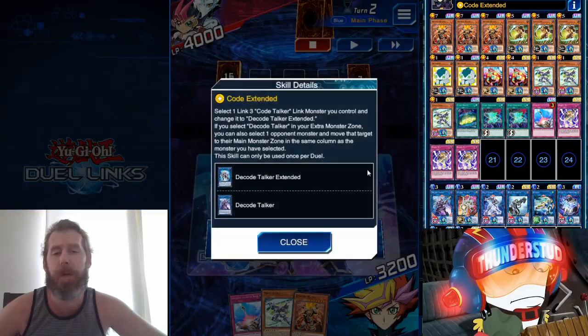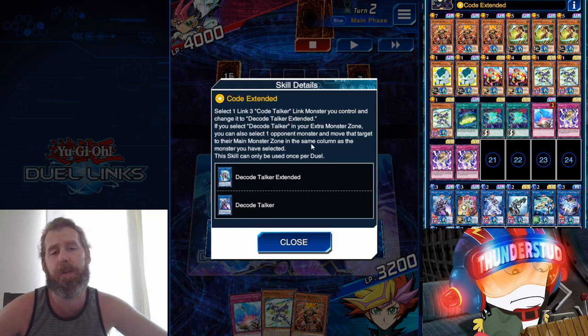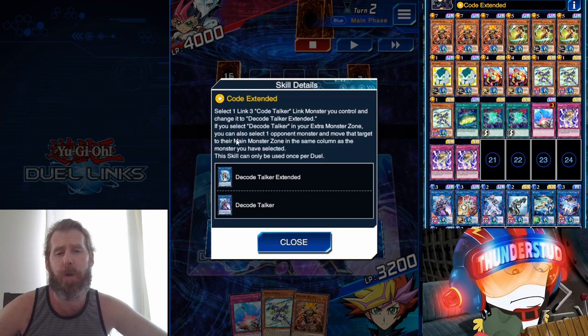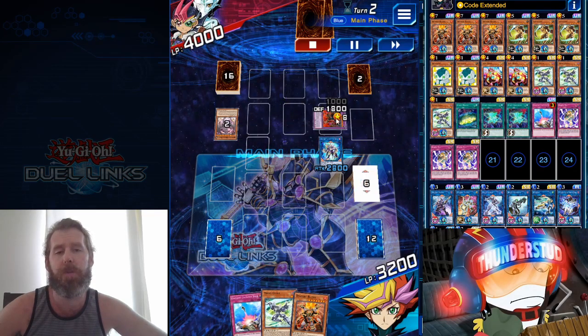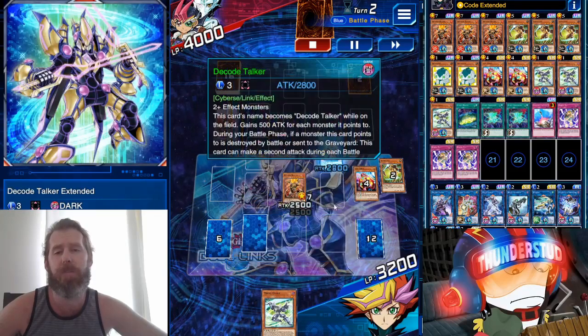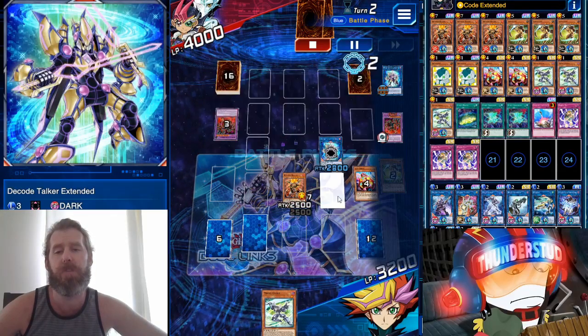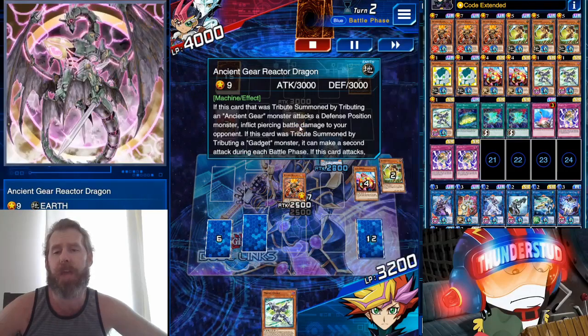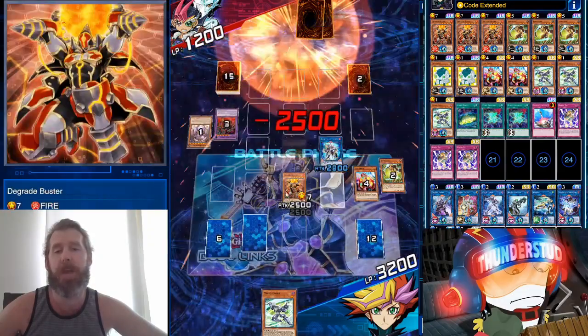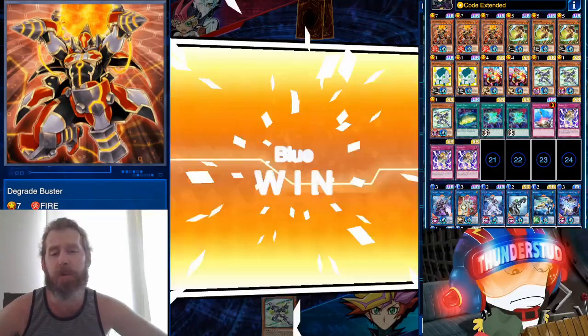We're using the skill — Code Extended. You select a Level 3 Code Talker link and turn it into Decode Talker Extended. Very strong: if you selected a Decode Talker in your monster zone, you get to select one monster your opponent controls and move it in front of you, making you even stronger. So we moved his Howitzer there, brought out the Degrade Buster — still getting stronger. When Decode Talker Extended destroys a monster you get to attack again. Ancient Dragon comes, Degrade Buster banishes him immediately, and we swing for lethal.